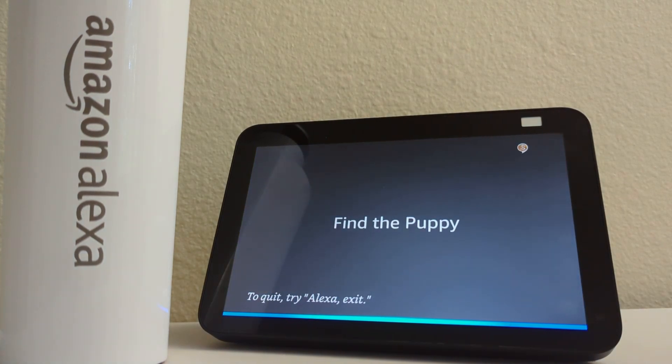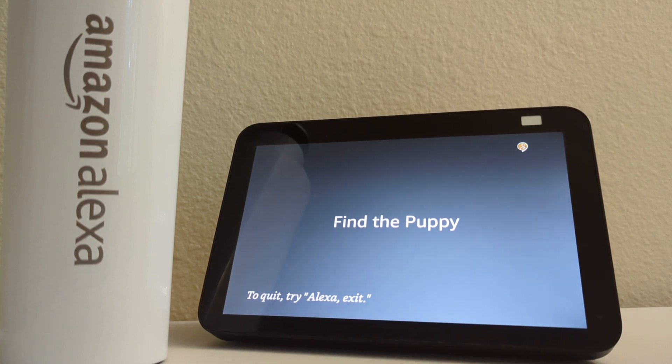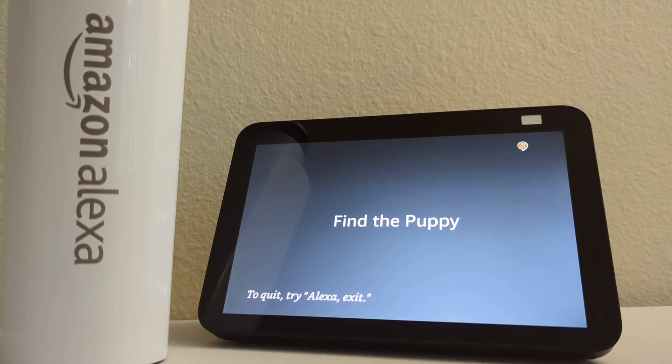Yellow door. You are now in the baby's room. There is a pink door to the left and an open yellow door behind you. The puppy sounds very close. Which way?